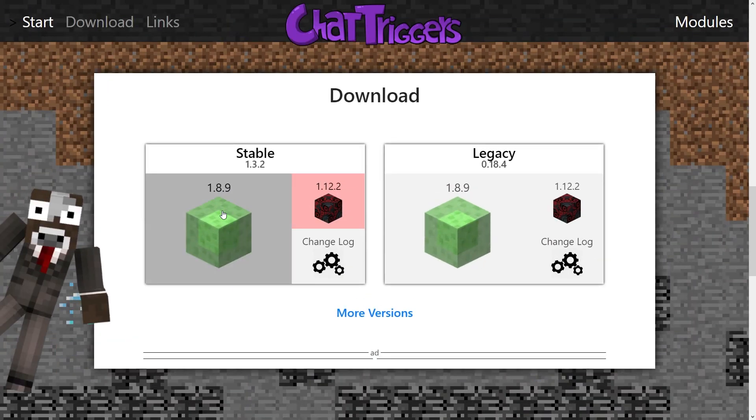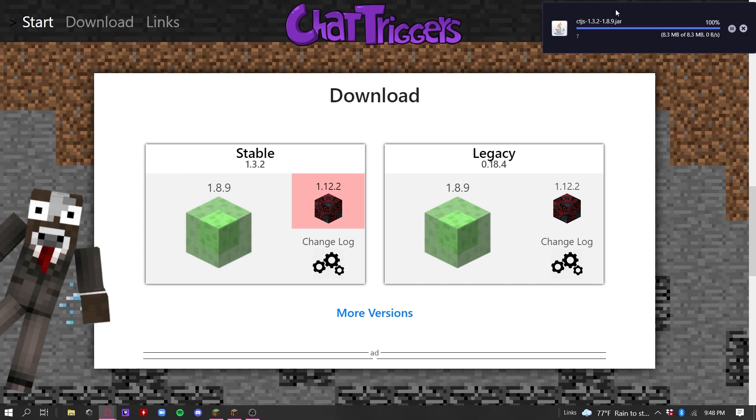We're going to want to get the stable 1.8.9 version. This will decrease your FPS by a pretty significant amount because it's not super optimized. I would say don't do it if you have a super slow computer, but otherwise this is a pretty good option. Go ahead and get the download like you're seeing on screen.